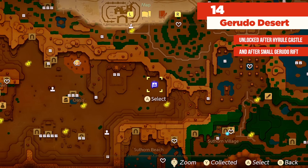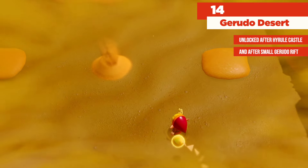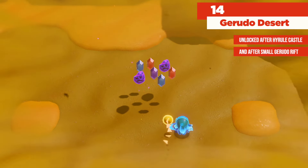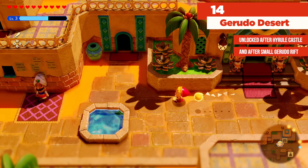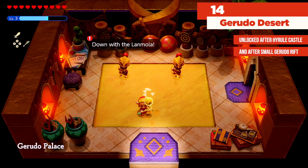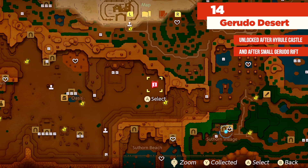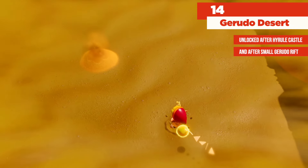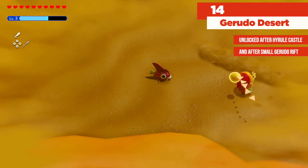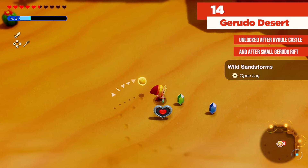Next we're going to be making our way to the blue marker on the map. As you approach the area there's going to be another sandstorm and another pile of sand coming out — just like before. Next we're going to be making our way into Gerudo Town. At the Gerudo Palace, instead of going in the main door, we're going to be going to the left. If you defeated those two big snakes in the ground — the Lanmolas — then this NPC is going to have a quest for you. The second Lanmola that we defeated is now a red marker on the map. This one is going to be bigger and stronger, and it's going to drop a piece of heart for you.